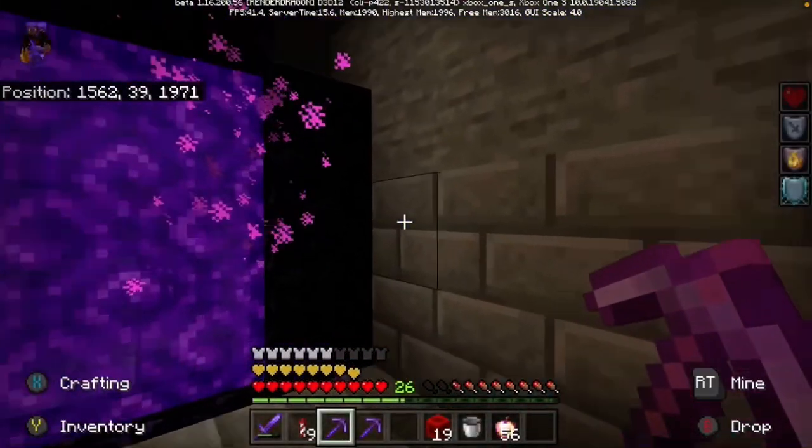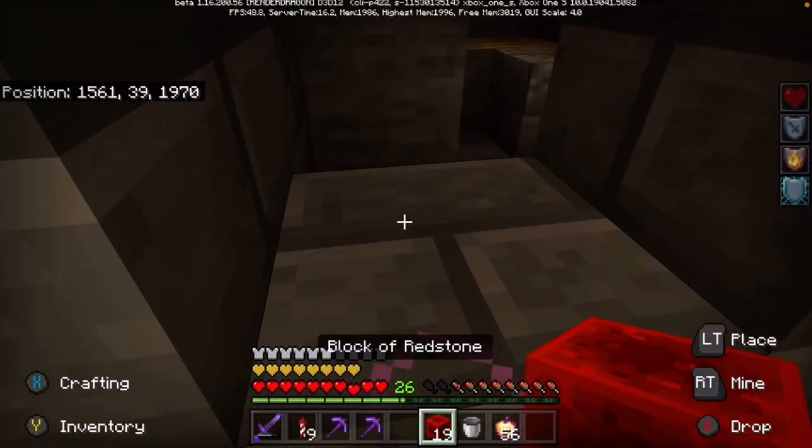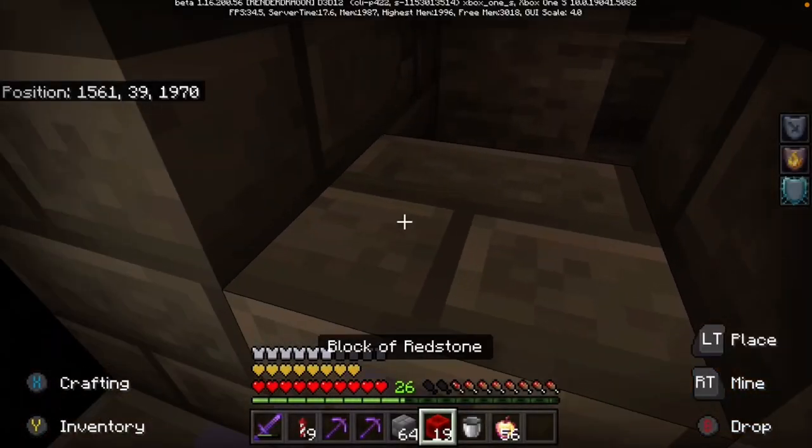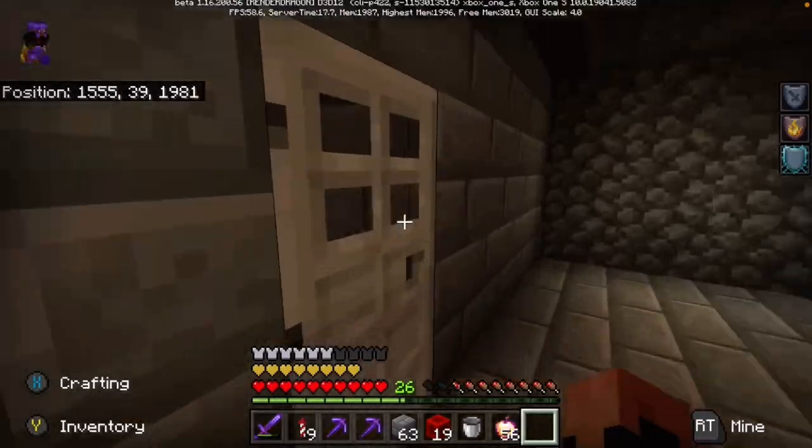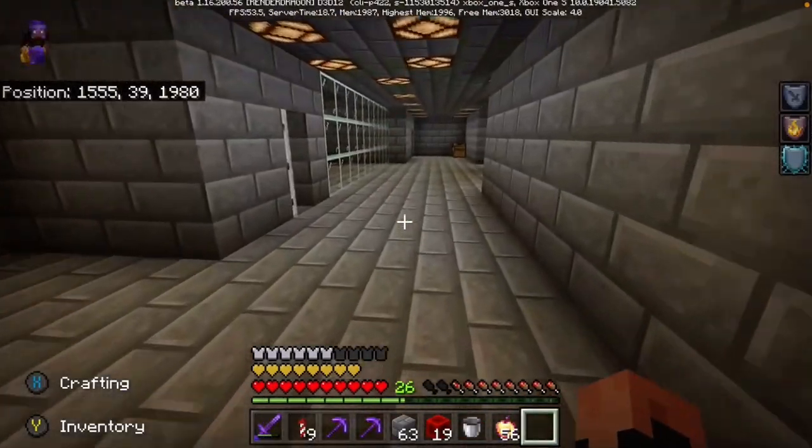We've got loads of highways, and behind the portal you can control everything in here. You have to wait up or down for elevators. And this is a farm.